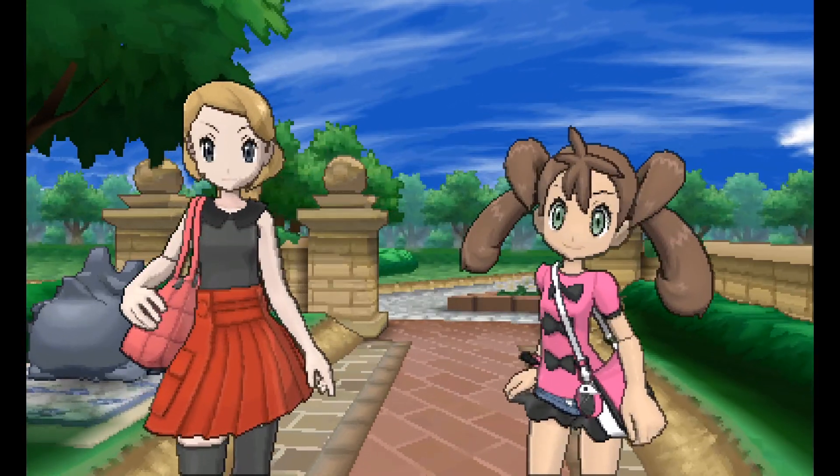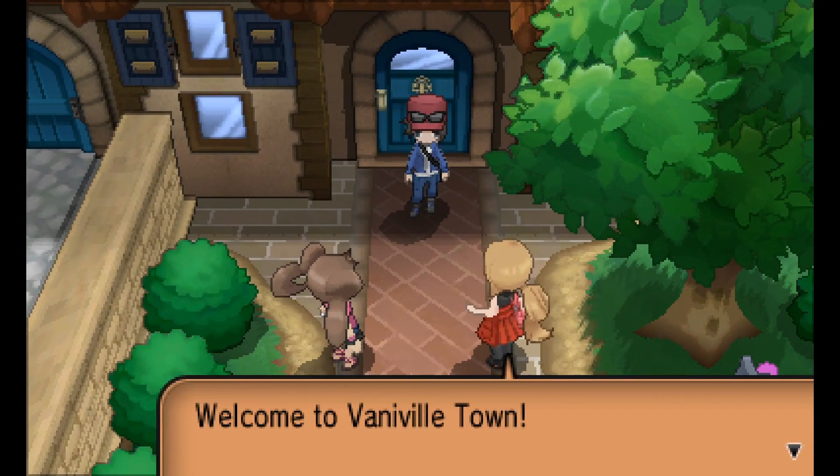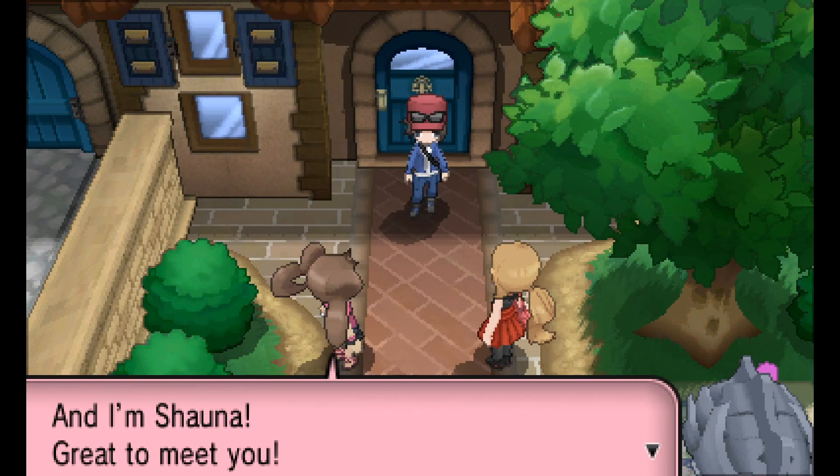Here are some NPCs. Your mom is a famous Rhyhorn racer, and so occasionally someone will mention her, or you'll see her on TV. You can see that Rhyhorn down in the bottom right corner. She's retired, and apparently in her retirement she decided to move to Kalos.